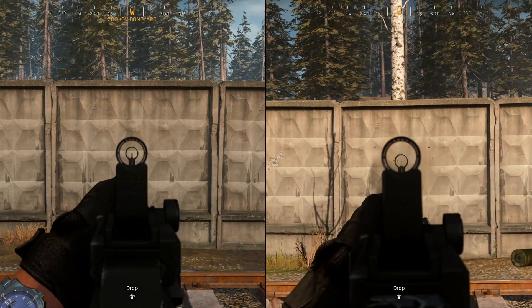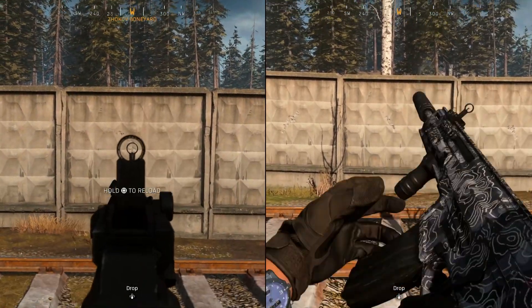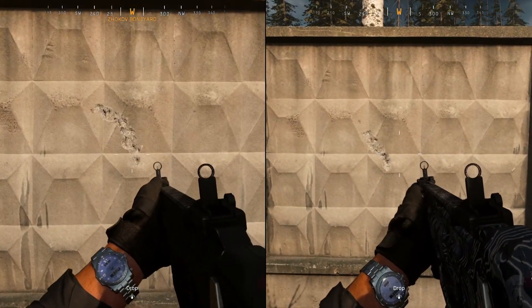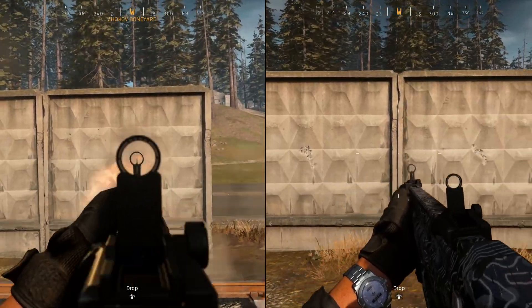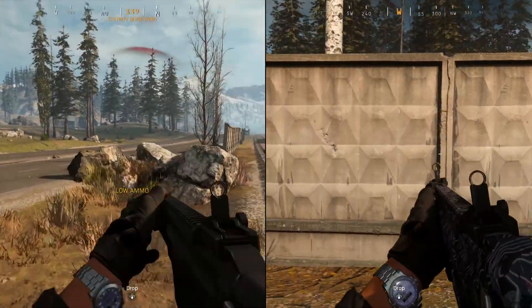The final thing to look at is the recoil of the guns again. On the left you've got the Kilo without any attachments, and on the right you've got the fully attached Kilo. As you'll see, the recoil on the fully attached gun is slightly less than that of the gun without any attachments. So for the final time, let's get into some clips and see how the gun performs.